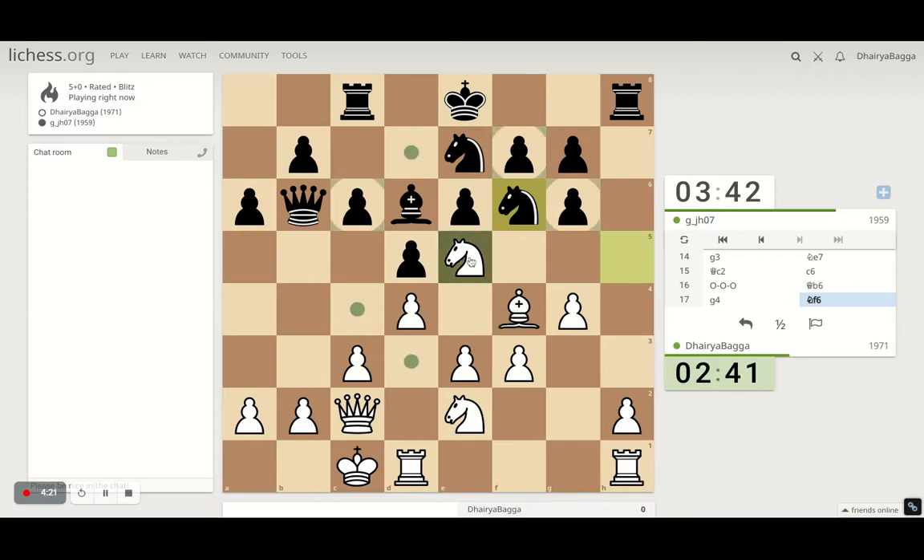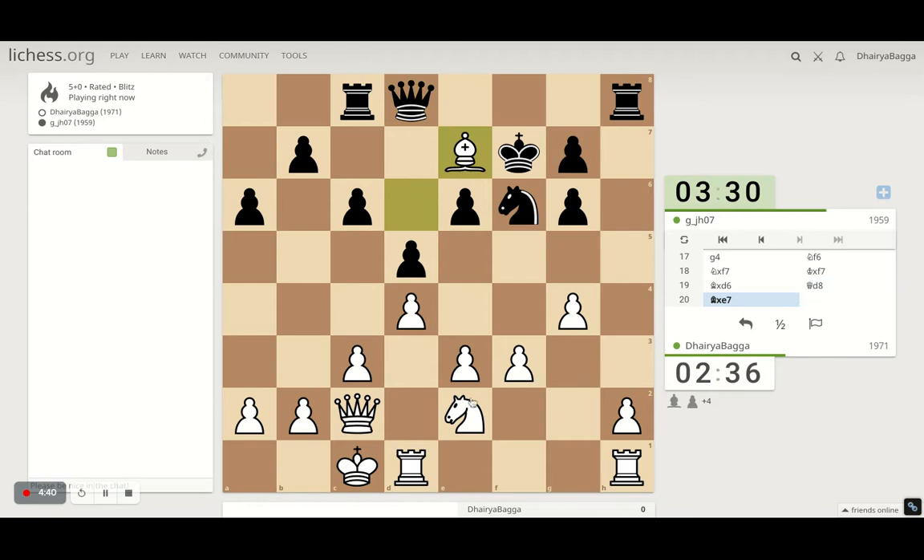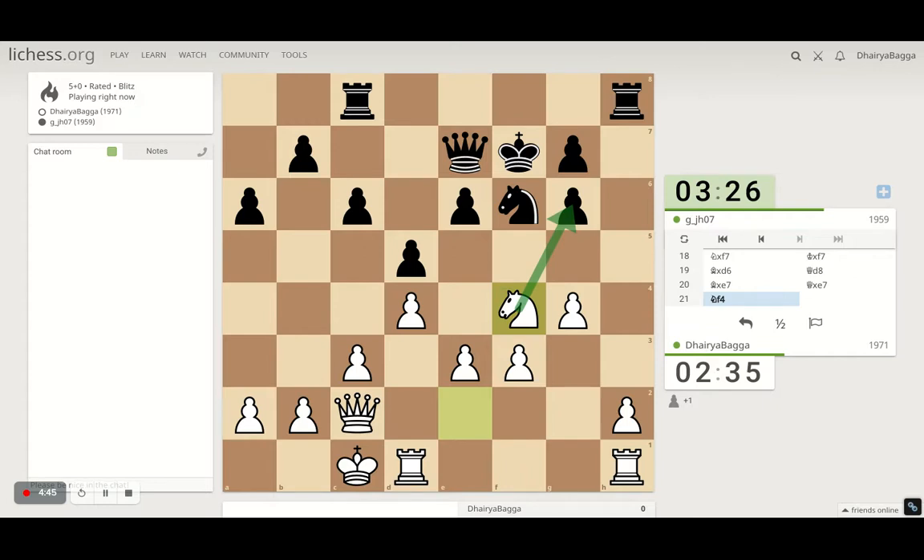Do I have a tactic? Yes, I can take on the pawn — his bishop is hanging now. Let's take. We got an extra pawn, always nice. Let's take on the knight, go with our knight here. We are trying to fork queen and rook. To be noticed, queen is defending and also attacking g6 as well.